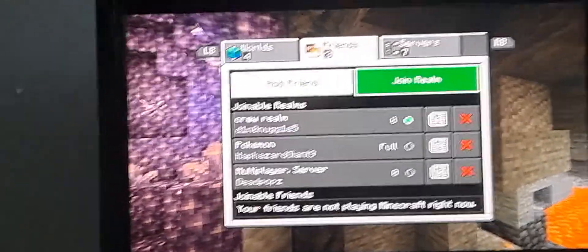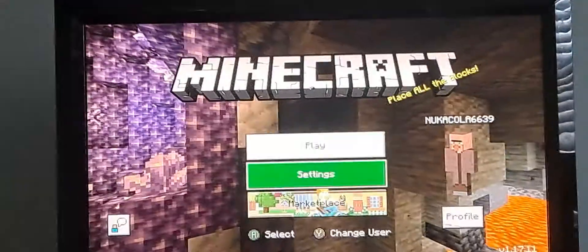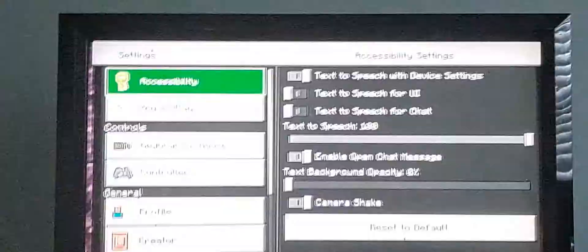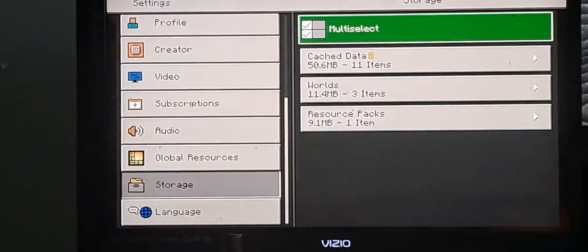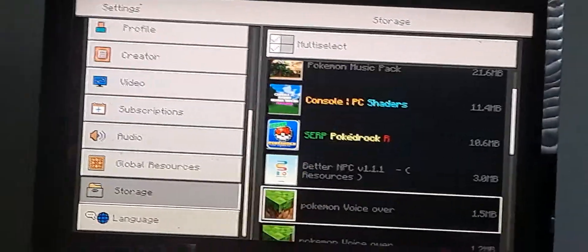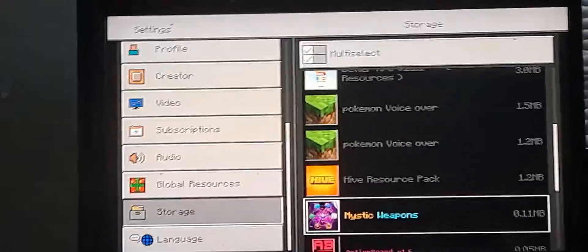The first solution: go to Settings, scroll all the way down to Storage, then Cached Data, and find Miscellaneous and delete it. I don't have that option showing up anymore because I apparently deleted it a while back, and it seemed to work afterwards.